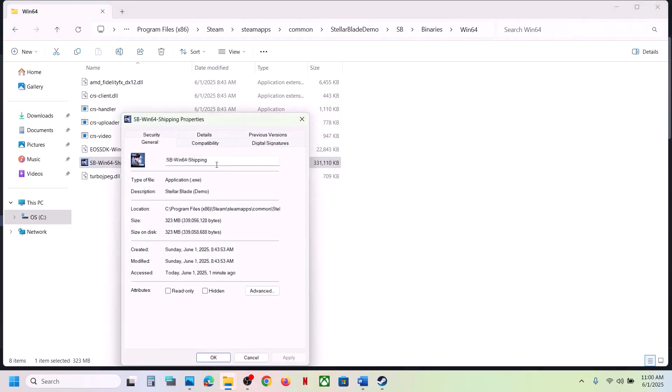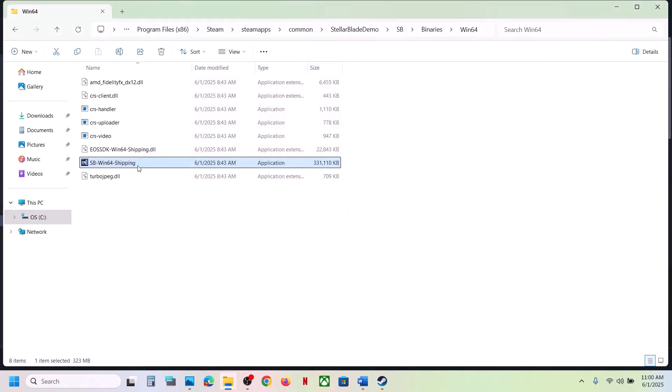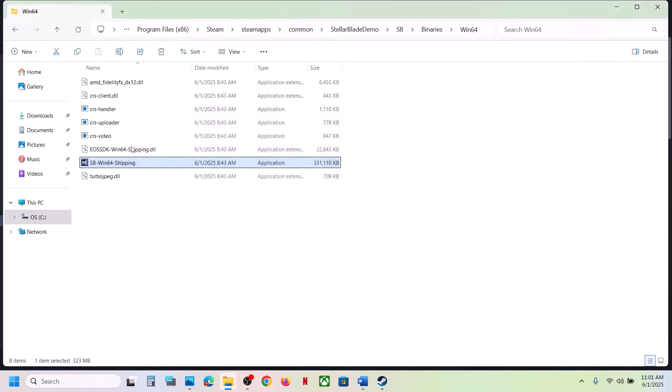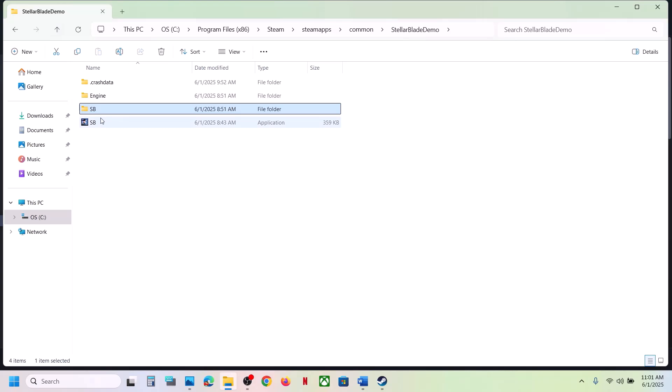Double-click to launch the game and check. If still not working, put a check on Windows 8, hit Apply, click OK, launch the game and check. If that does not work, select Windows 7, hit Apply, click OK, launch the game and check. If still not working, put a check on Disable Full Screen Optimization, hit Apply, click OK, and launch the game. If still not working after checking all these boxes, uncheck them all, hit Apply, click OK, and follow the next step.